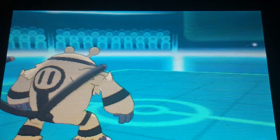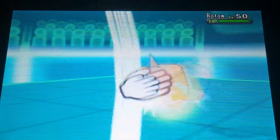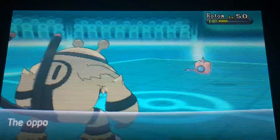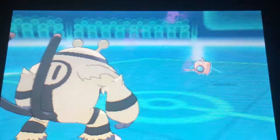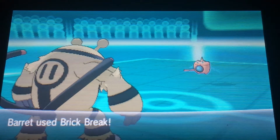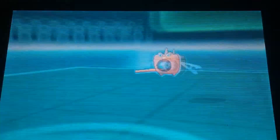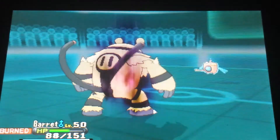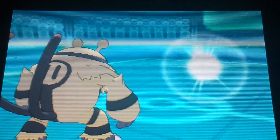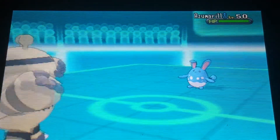Out comes Barrett, and Electivire is going up against Rotom. I go for Brick Break assuming he would switch — he does switch but it goes into Rotom, a huge misplay. I knew Rotom carries Will-O-Wisp and it does use Will-O-Wisp, and now Electivire is burned. There goes all its attacking power. I should have switched out and I didn't — shame on me. Hex does major damage and the burn is also ticking.